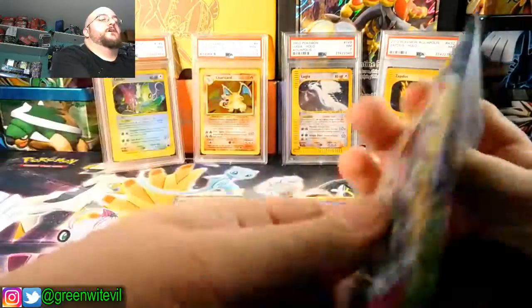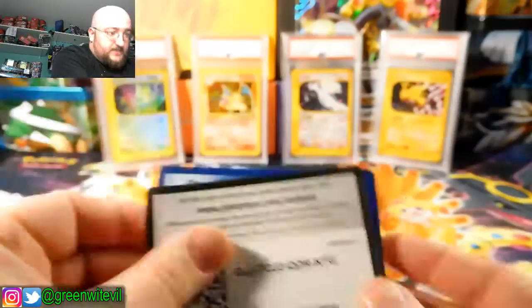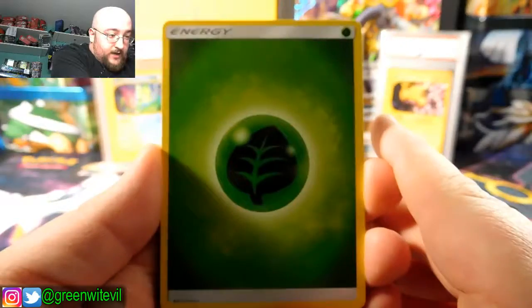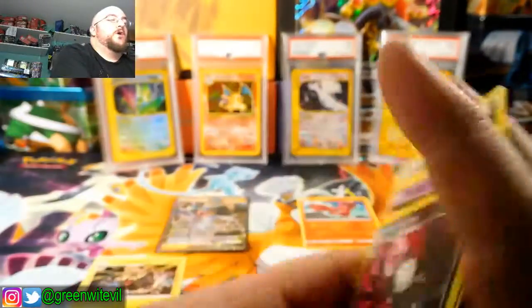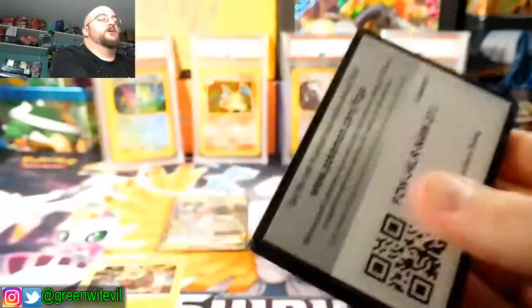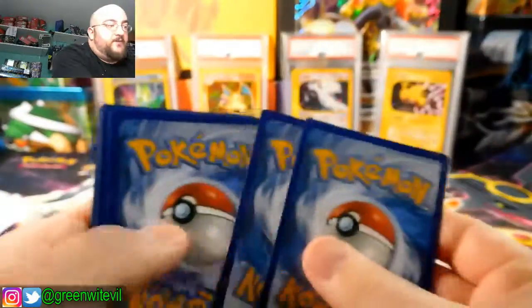That's all that remains from the haul from Little Shop of Comics. Code card for you guys. We have ourselves a Grass Energy, Watchog, Weepinbell, Multi Switch, Bellsprout, Cottonee, Carvanha, Patrat, Gothita, Reverse Vanillite, and a Honchkrow Regular Rare. We are down to two packs. The search still continues — will the search ever end? I feel like it's never ever going to end.